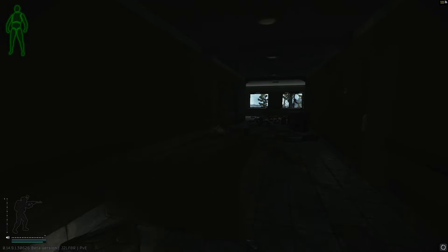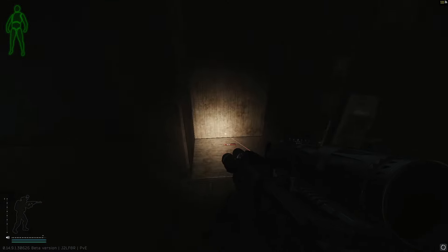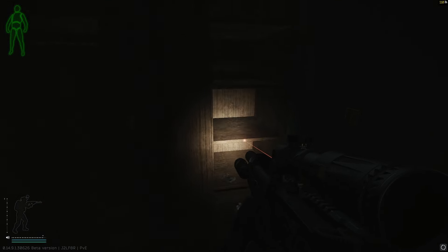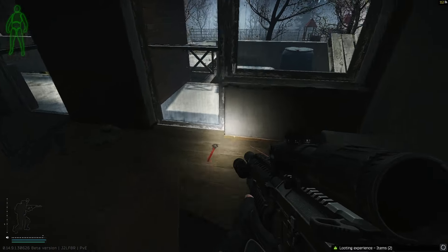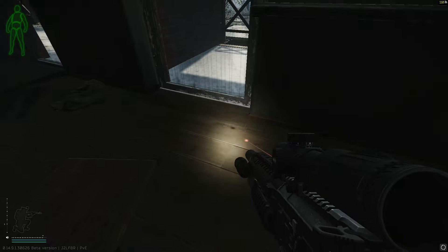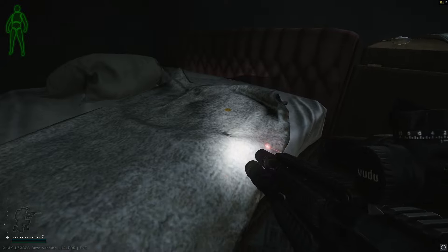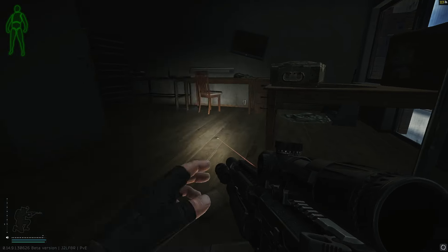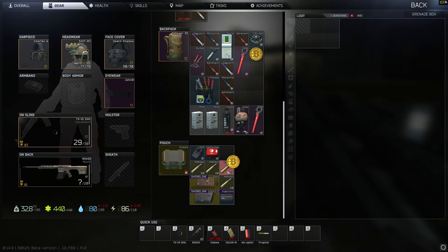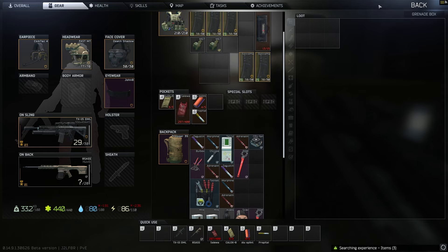Straight to 226 now. Shoreline, much like Customs and potentially Interchange — you are going to have to shoot your gun, there's no way around that. We're low on grenades so we hit some nade boxes. Perfect — one absolute peach, but of course I've got to hand them in for a task.